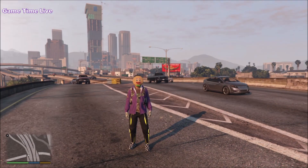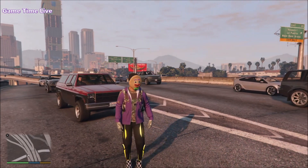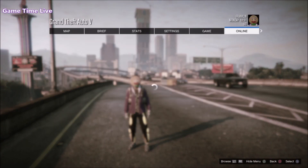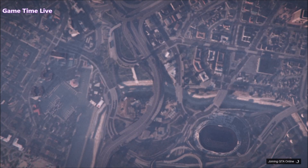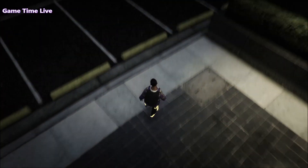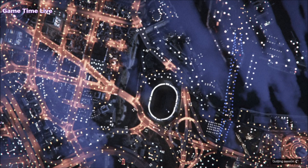In story mode, walk around for four or five seconds to give the game some time. Then press pause, go to the online tab, and go straight over to creator. It will not load you into creator - it will load you straight inside an online session, and when you load in you should catch a glimpse of your outfit brought over to online. If you see the outfit, it worked.